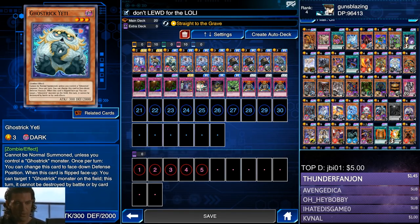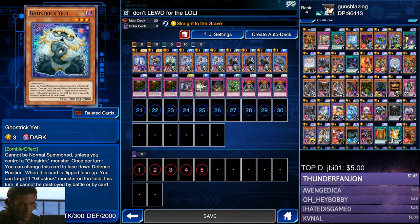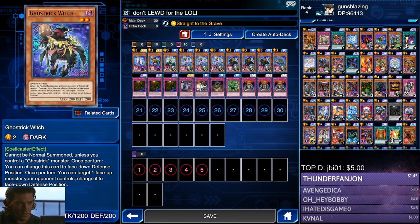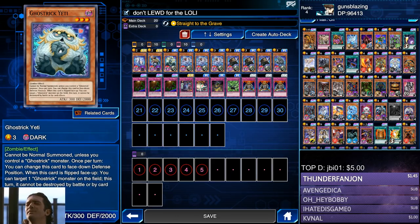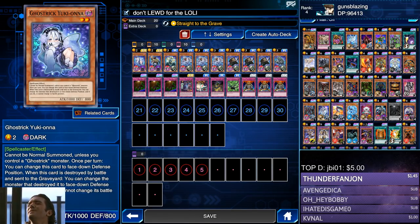Yeti is pretty useful when you have him and your Skeleton face down, paired with Ghost Trick Scare — so you can use Yeti's effect on your opponent's turn. Next we move on to Ghost Trick Witch. Once per turn, you can target one face-up monster your opponent controls and change it to face-down defense position. This can be useful on your turn if their defense is low and one of your Ghost Tricks can get over it, or on their turn when paired with Ghost Trick Scare.